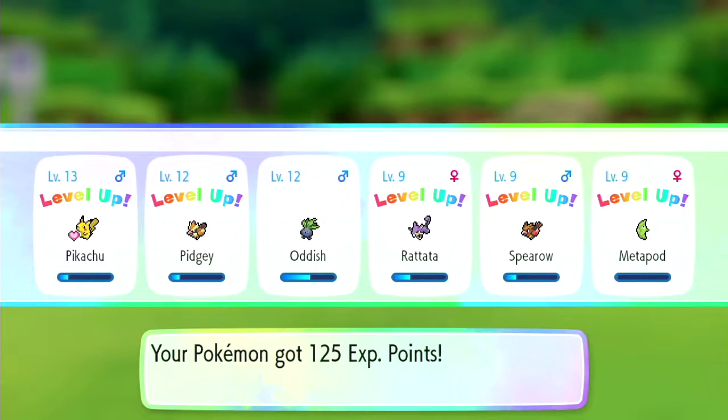Look at all that level up. I kind of want a Mankey on my team. We could get rid of Spearow. That's the big boy Mankey too.